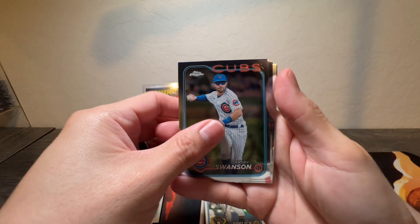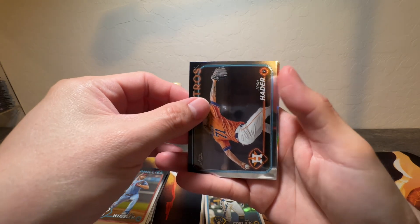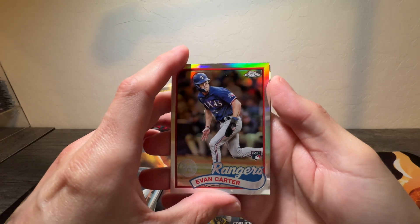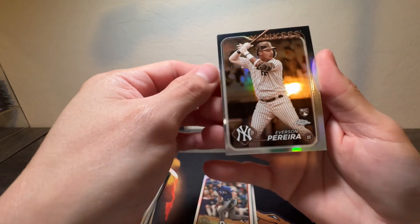We got Dansby, we got Zach Wheeler, we got Josh Hader, we got Evan Carter — 35th Anniversary. We got Everson Piera.